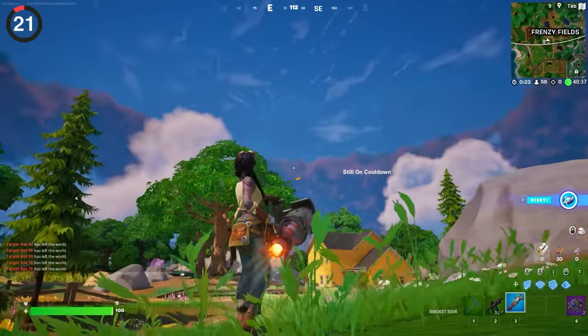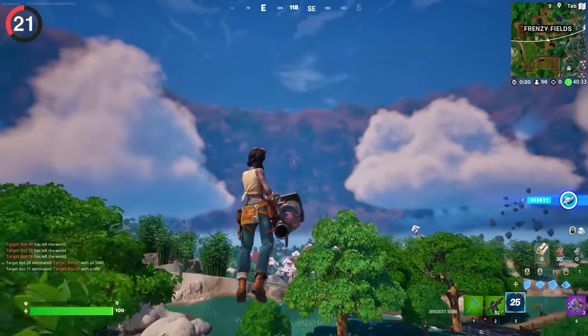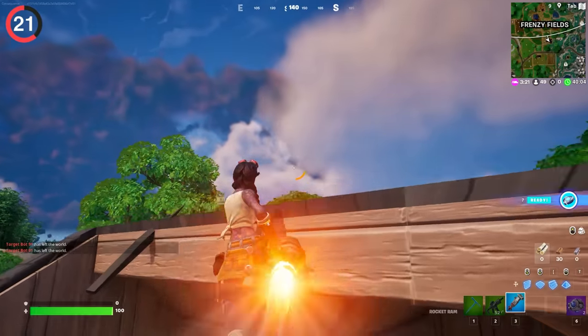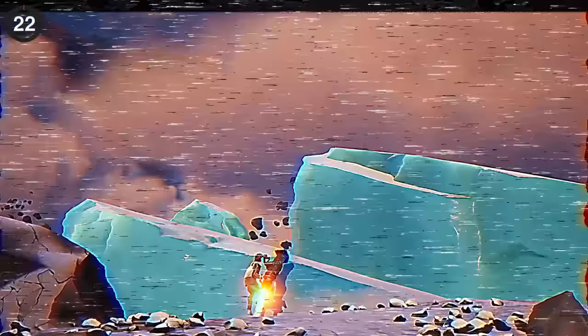I seriously recommend trying this amazing Rocket Ram technique, because it is one of the most fun things you can do in the game right now. If you're playing creative mode, you can fly by double-tapping the jump button. But if you use a Rocket Ram while doing this, it'll let you soar around for as long as you want, and it looks ridiculous.